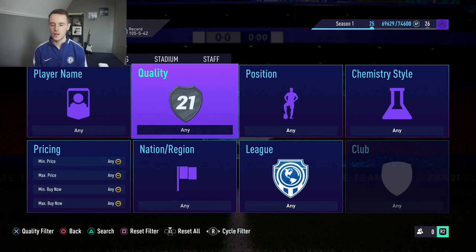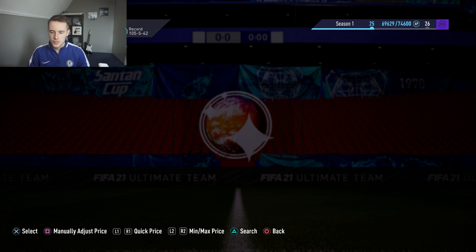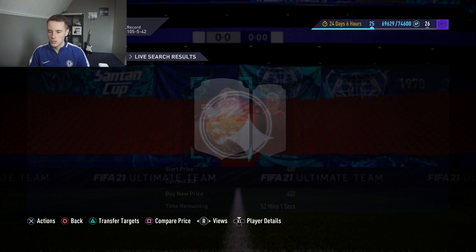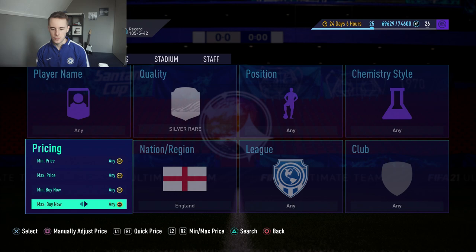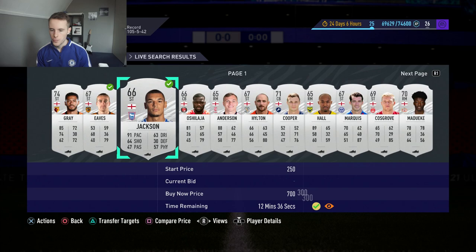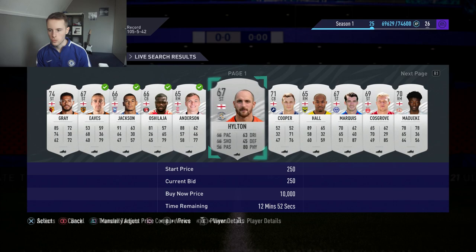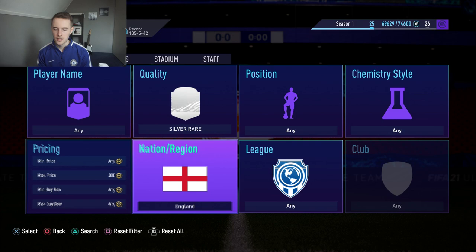The next filter, also from Elias, is Silver Rares from England. The cheapest on the market is around 450 coins. You can either snipe these players or mass bid on them. For example, placing bids of 300 coins on multiple cards and selling for around 550 to 600 coins — profit is profit, I'll take it. You can snipe or mass bid, whichever you prefer.